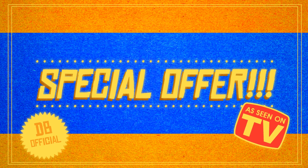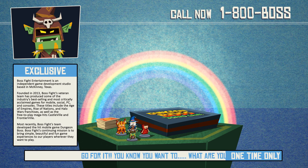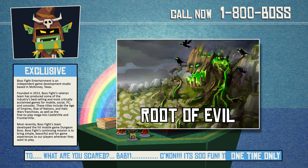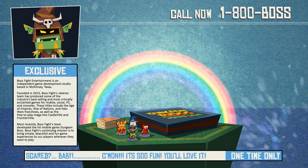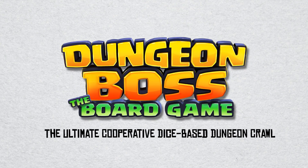But wait, there's more. The base set includes a bunch of heroes and enemies in the box, but a higher pledge will yield additional characters. Not to mention more dungeons, more bosses — they're kind of our specialty — and more fun! Dungeon Boss: the ultimate cooperative dice-based dungeon crawl.